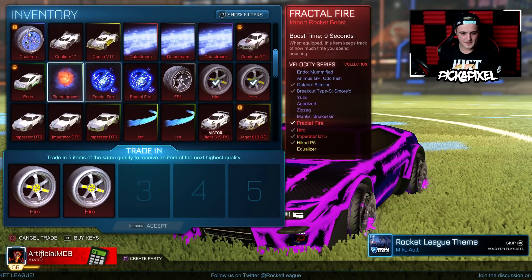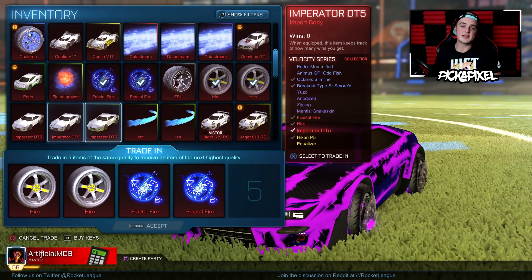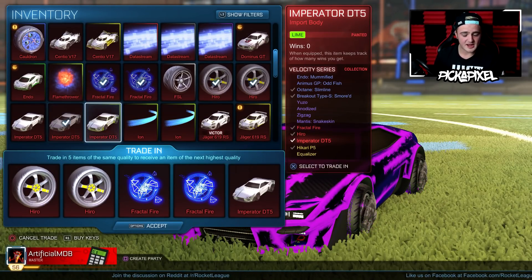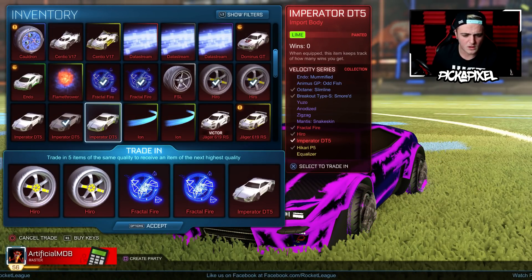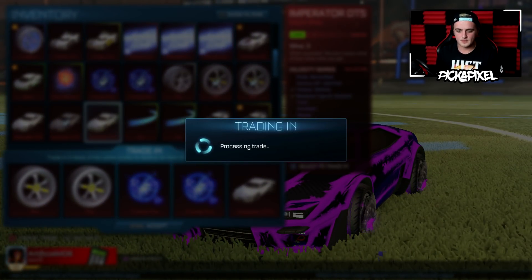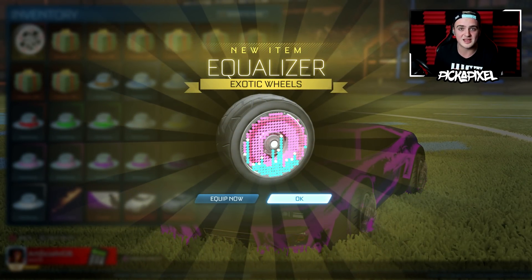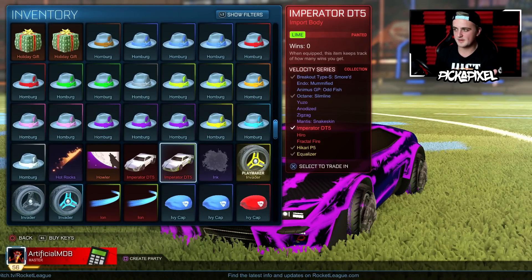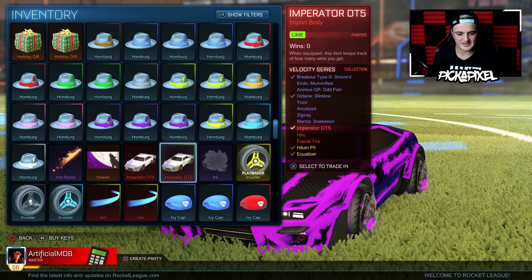Let's trade up these right now — Hero, Fractal Fire, and one Imperator. In that trade-up I'm trading my non-painted Imperator and keeping the Lime-Painted Imperator. Let's see if we can get a Painted Equalizer to finish off this video. Bam — we got Normal Equalizer wheels, which on the update day are absolutely sick.